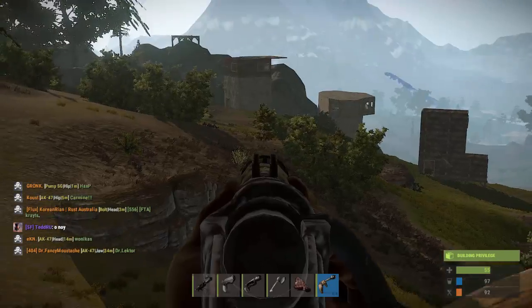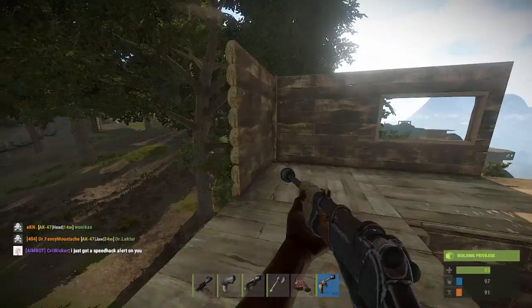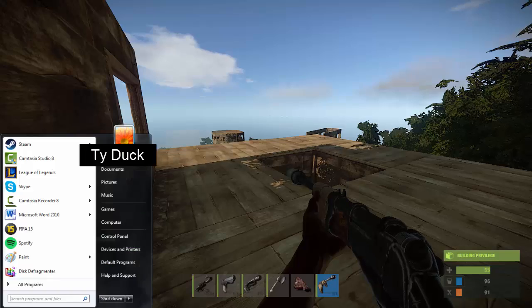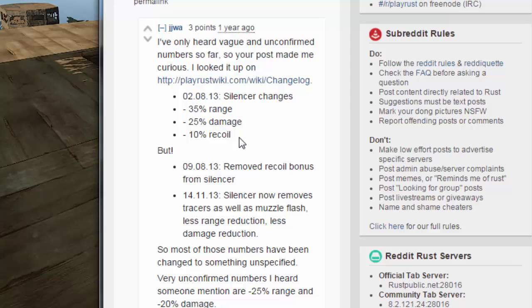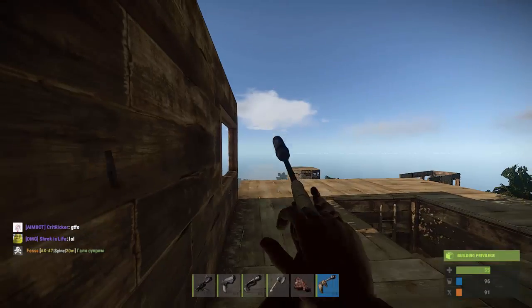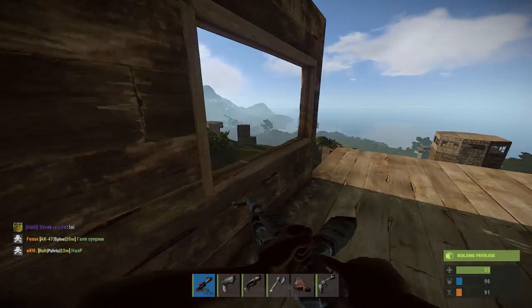I did a little bit of research actually into whether the silencer reduces damage. Let's have a little look. So I've just had a little look on Reddit, and this is kind of what I've got — a lot of people saying that it does reduce. So this tends to be the average: the silencer reduces the range by 35%, the damage by 25%, and the recoil by 10% as well. Let's have a look at the recoil actually, so we'll do it with the assault rifle to start off with and get a good idea on that.